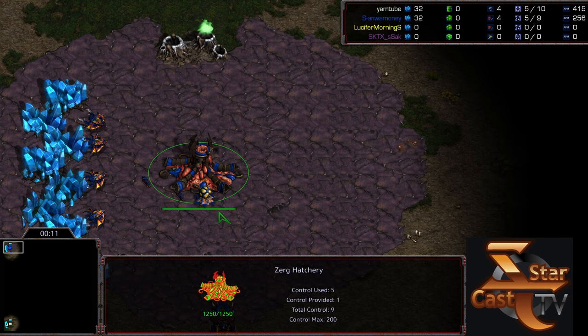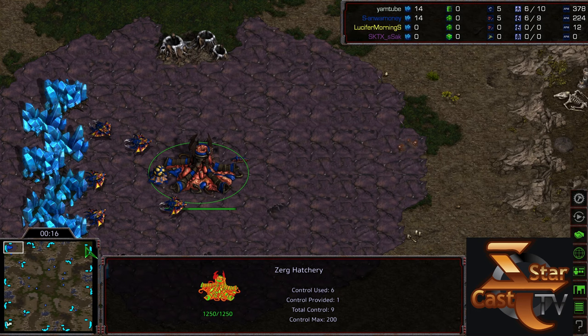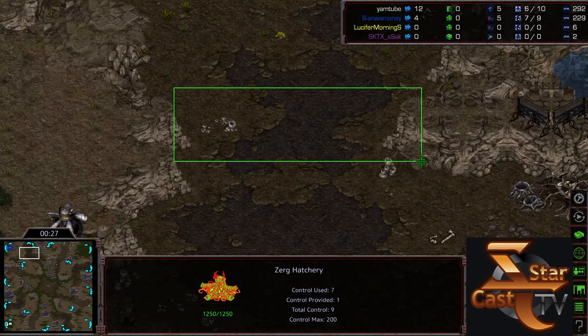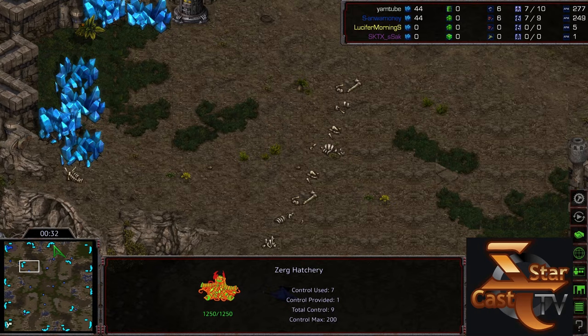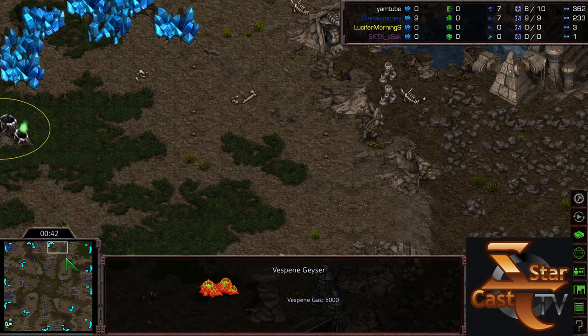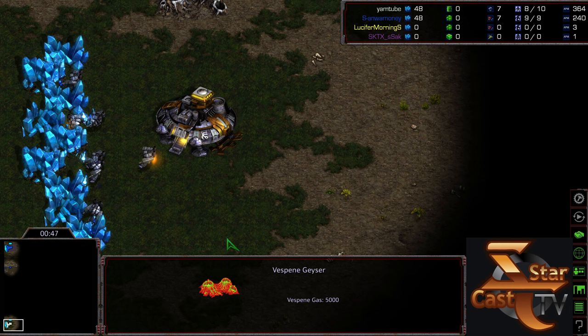This is going to be on Polypoid, which despite being such a popular map I have not seen in one of these games in quite some time. The natural is basically like old Vermeer — you have the natural expansion with a little wide gap, a nearby cliffside third that is mineral only. Zerg have to play a little more mutalisk-heavy and more map control oriented as a result.